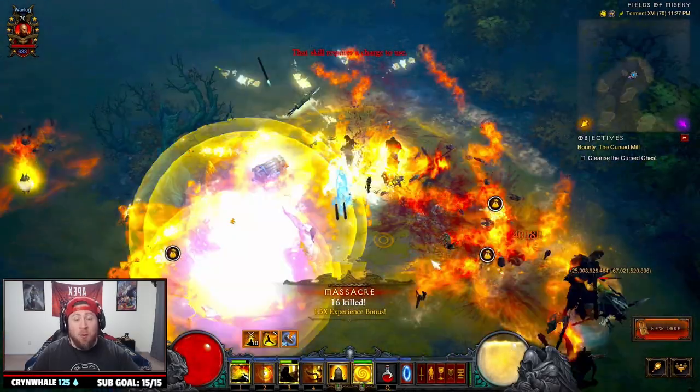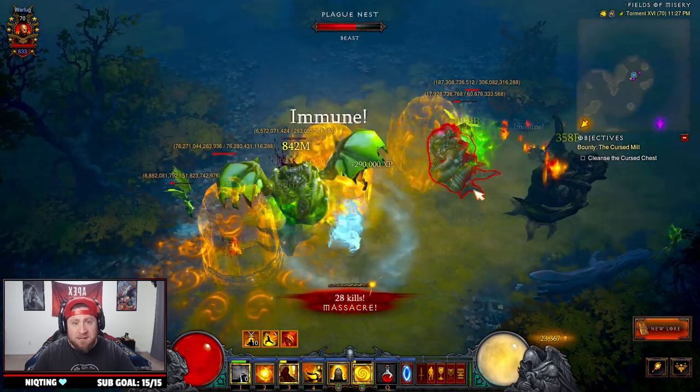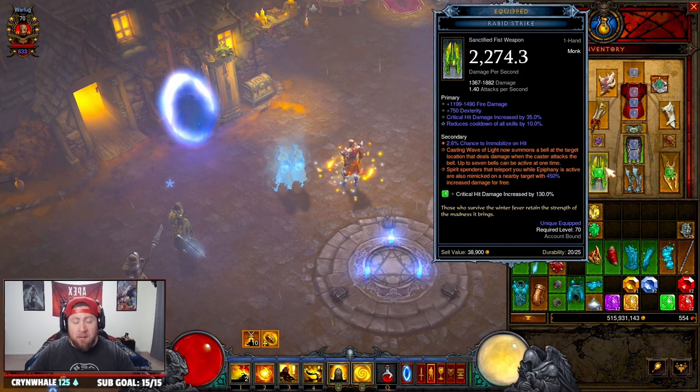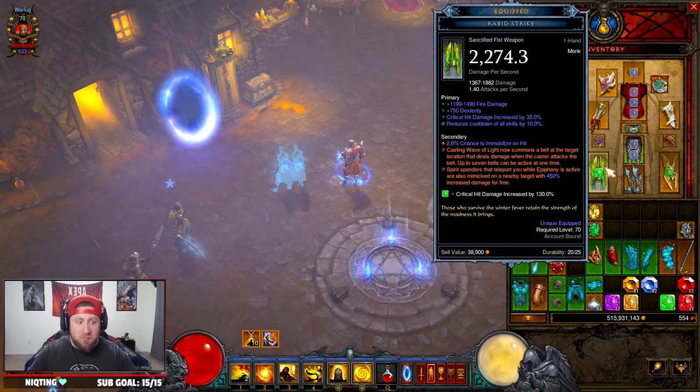What's up guys, War here. Today we're going over the Wave of Light Monk. It might be the best build in the game for Season 27.